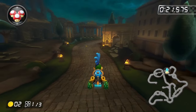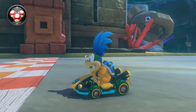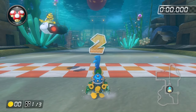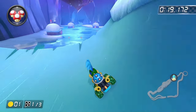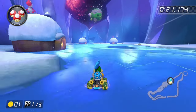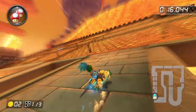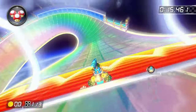For the Acorn Cup: Roma Avanti, DK Mountain, and Daisy Circuit are all possible. The only impossible one here is Piranha Plant Cove — we literally spawn in water. For our last cup, the Spiny Cup: Madrid Drive has no water, Rosalina's Ice World has some water but you can just jump over it. Bowser's Castle 3 is a huge lava castle so obviously no water. And Wii Rainbow Road takes place in space — marking the entirety of the Spiny Cup as possible.